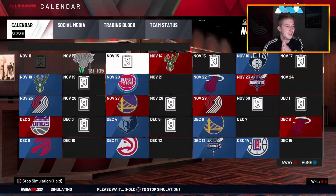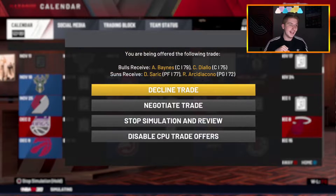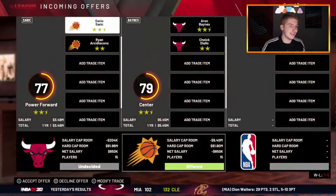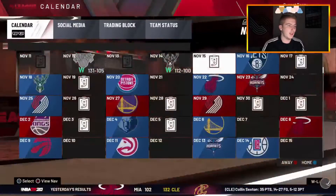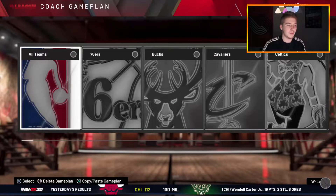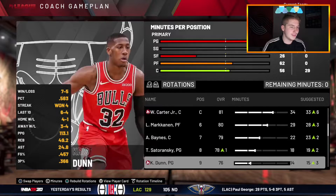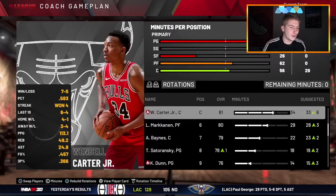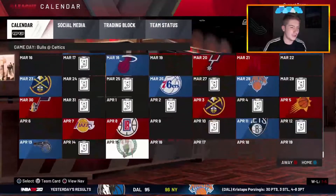We're six and five, getting some wins going. Here's another trade — we get Aaron Baynes and Diallo for Saric and Archie Goodwin. That's an alright trade; Aaron Baynes is playing good basketball for the Phoenix Suns. So Aaron Baynes will be the backup center. The team's kind of rounding into shape a little bit now.